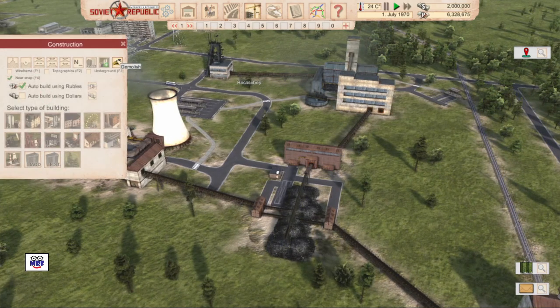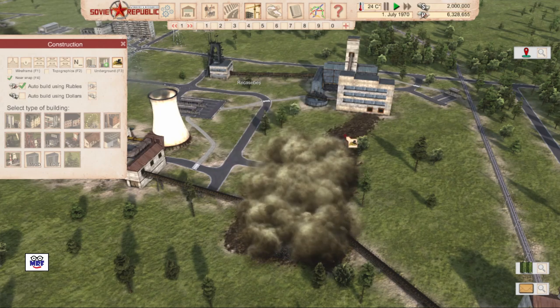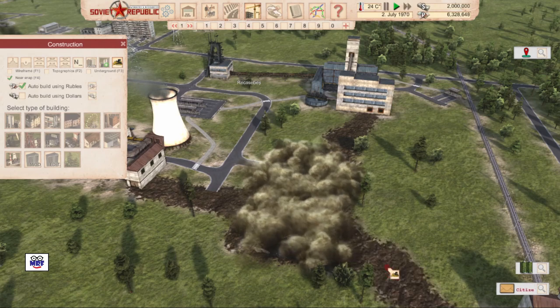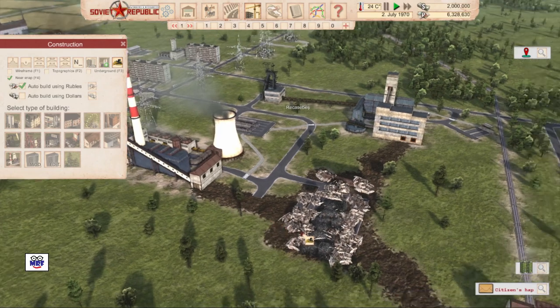Let's go to construction and see if I can demolish that. Let's get rid of it — it's not going to like me. Get rid of these connections and everything's going to just collapse because it's going to run out of coal pretty soon.